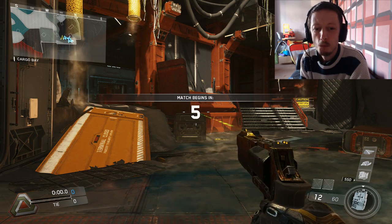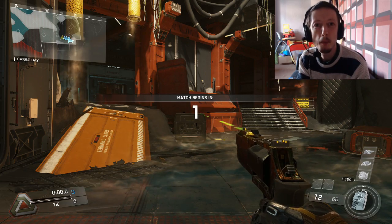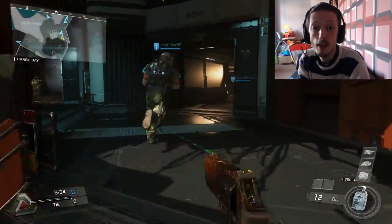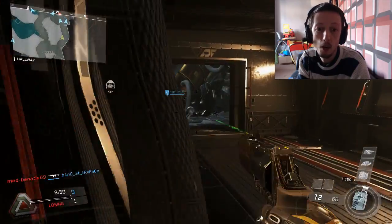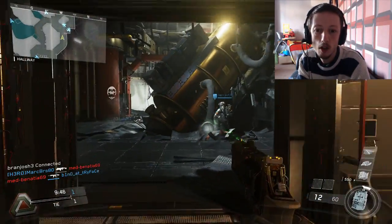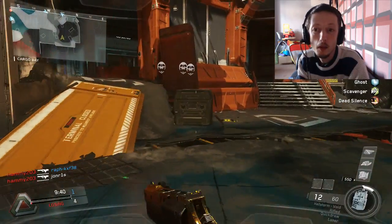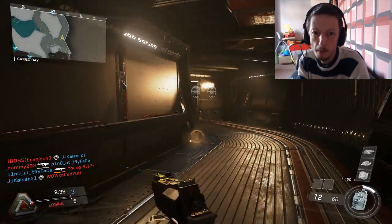Active Camo is okay, but it just takes a long time to find someone. I just find that the other perk where you can see people through walls is much better — you can see them, you know where everyone is, and you can get into position to kill someone. Or if someone's very close, you know exactly where they're going to be. It just makes for a much better choice.